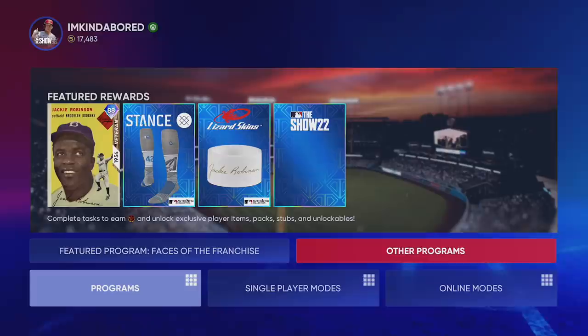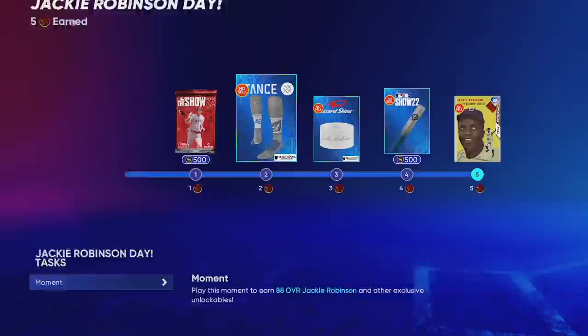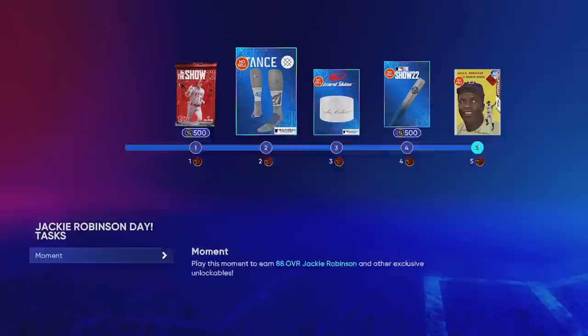I'm going to go into other programs where I'll get access to the Jackie Robinson Day program. This program couldn't be any simpler — you have to complete one single moment where you get a base hit, and that's going to unlock a pack, three equipment items for your ball player.